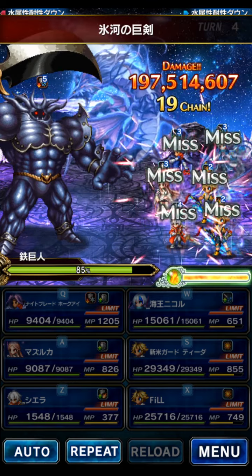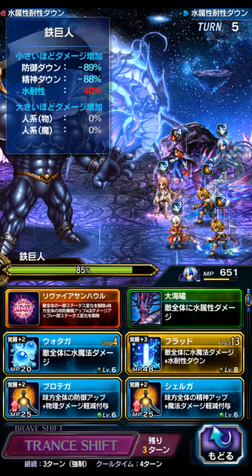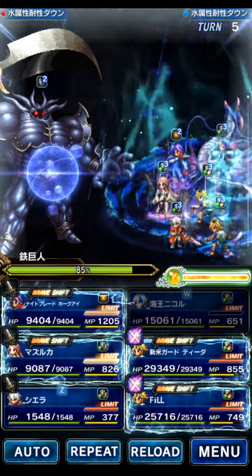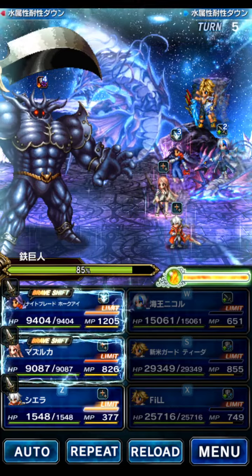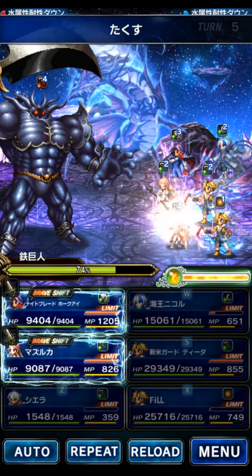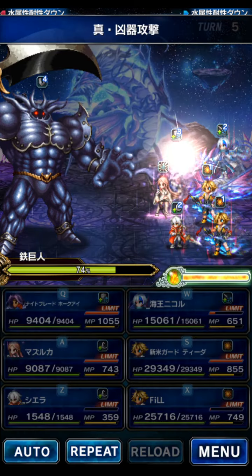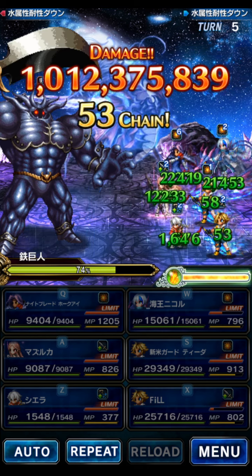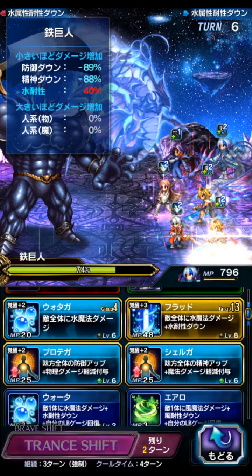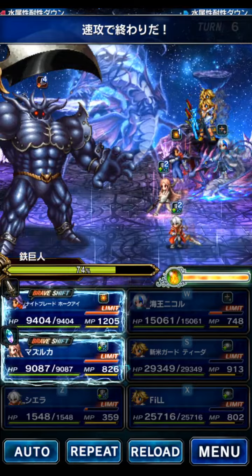Turn five is when we've got max damage. We're at 85% and there's nothing we can do on Nicole at this point. After this burst, we don't have Titus's STMR buff anymore, which kind of sucks. The damage will go down a little — we're at 74% now.